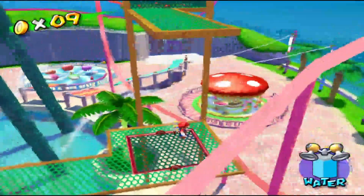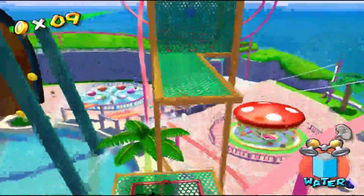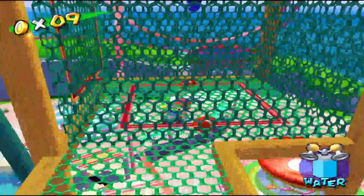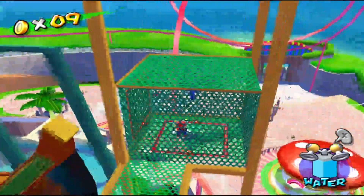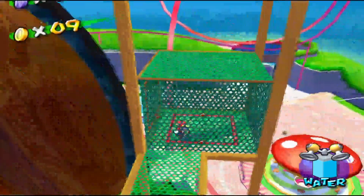Blue coin number 29 can be found on this grate. Flip up like this, use your hover to grab the bottom. Make sure you use your A button — or X button if you're using a PlayStation controller on an emulator. Flip there, and inside this box there's a blue coin. Jump up, grab it, and there's blue coin number 29.